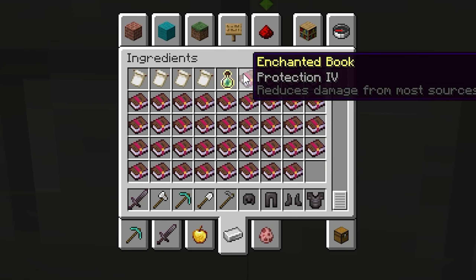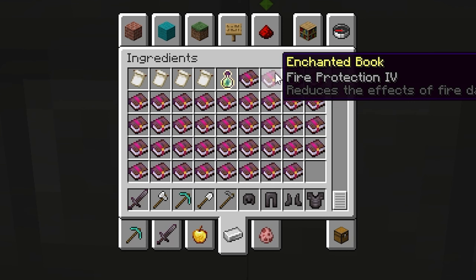Enchantment names can sometimes be pretty confusing. That's why this mod displays the functionality of an enchantment book.